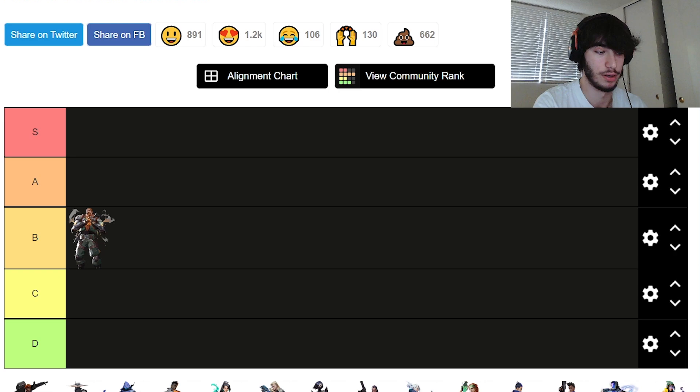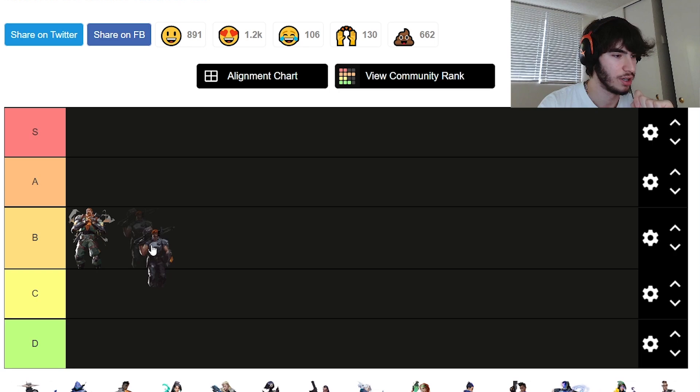His Stim is obviously meant for entering site, but you can still put it down and jiggle faster, jump spot faster, or run an angle faster. His smokes can cut off entry points to site. So playing a post-plant as Brim is pretty good, and I'm putting him in B tier — same as Breach.